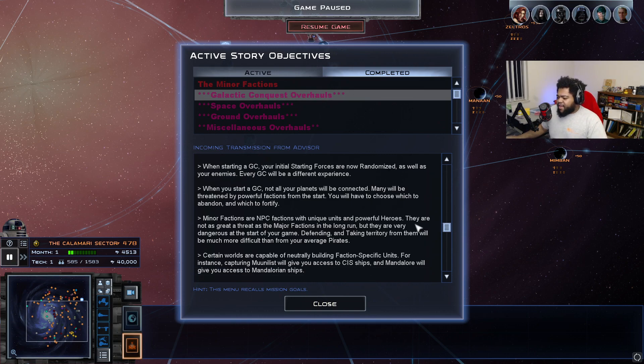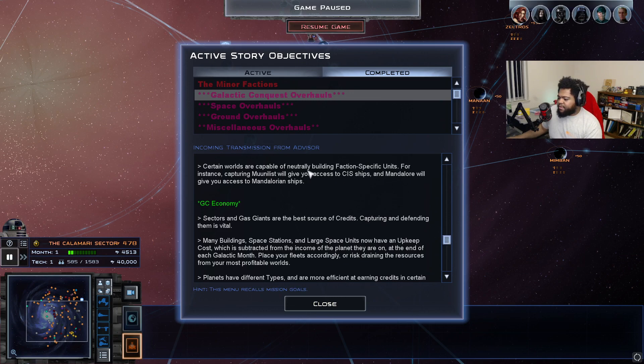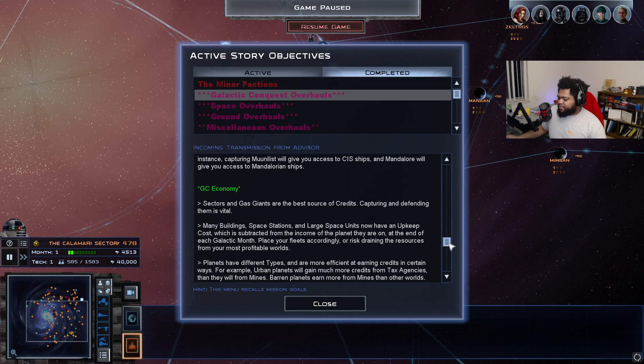You'll have to choose which planets to abandon and which to fortify — you can't defend everything from the start. Minor factions are NPC factions with unique units and powerful heroes; they're not as strong as major factions in the long run, but very dangerous early on. All minor factions actively expand. Certain worlds let you build faction-specific units — for instance, capturing Muunilinst gives you access to CIS ships, and Mandalore gives you Mandalorian vessels. Sectors and gas giants are your best source of credits.